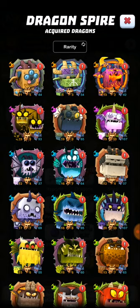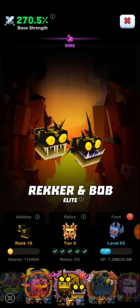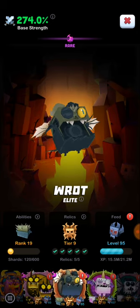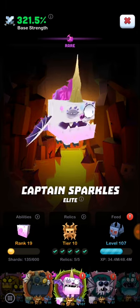The main ones are your legendary dragons. You get one free one and have to buy the other two. You always get a random free one, so depending on when you start, you might get Wrecker and Bob, which is your Swamp legendary, Rot, which is your Badlands legendary, or Captain Sparkles, which is your Grasslands legendary. These are your legendary dragons.